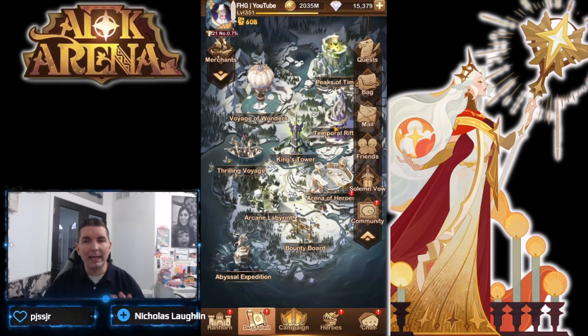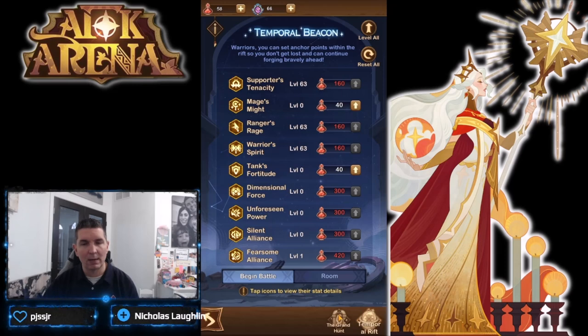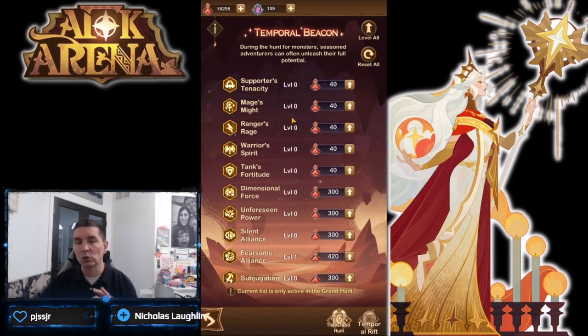One interesting thing is it is with mages — so kind of interesting — it is mages on support tank, which is pretty interesting. The beacons I went with a little bit different because I ran Brutus, but I'm going to go all out on the guide. It shows level one energy transfer and level one fearsome alliance, with the rest of it maxing the mage tree, maxing the tank tree, and minimizing the support tree.